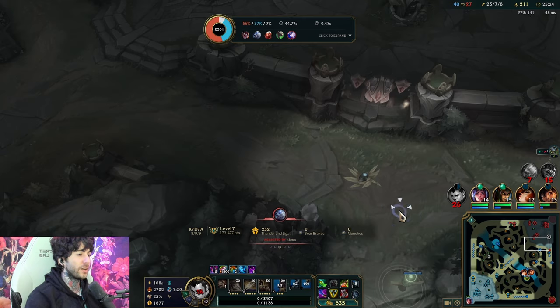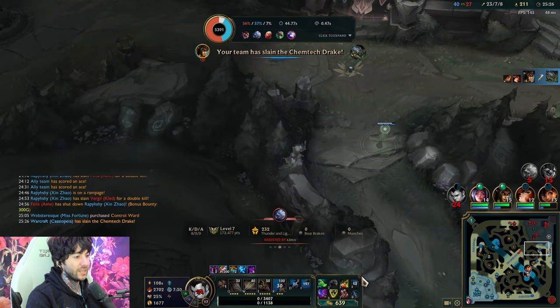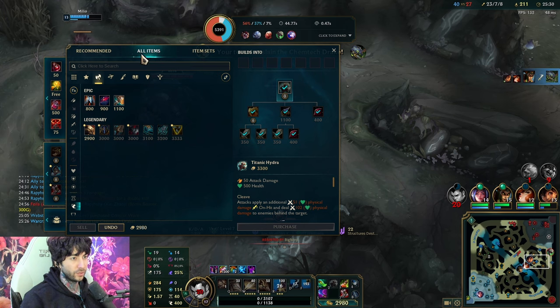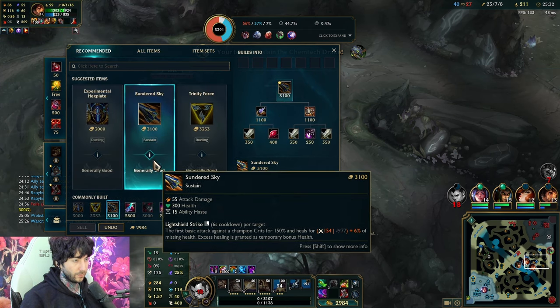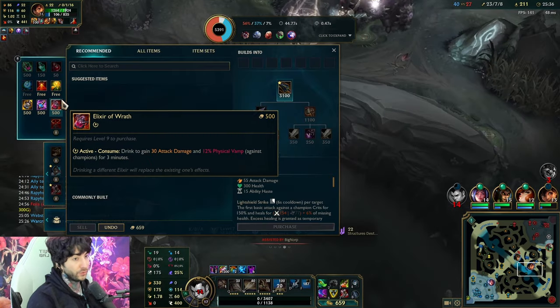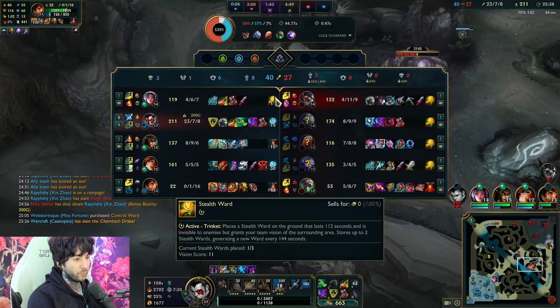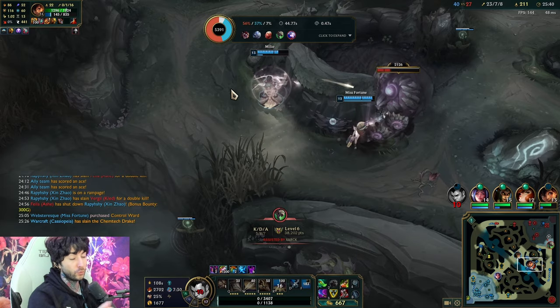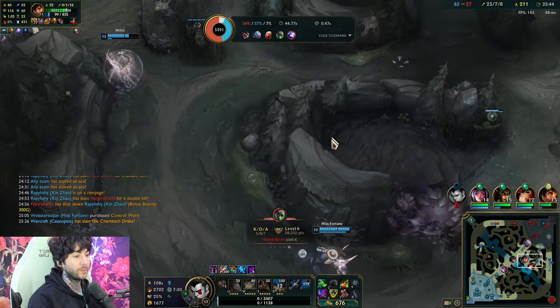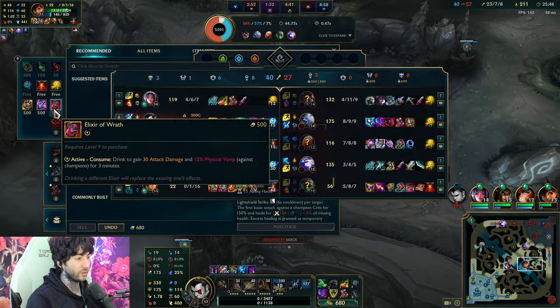As long as you build simple items like this, getting tanky and being a bruiser, you're just going to be in a really good position. These are really, really good items. He's really fun too once you get the hang of him. Just really get your early game down, and if you want to dominate like this, be sure to work on your early game and understand what you're trying to accomplish in the early game phase.